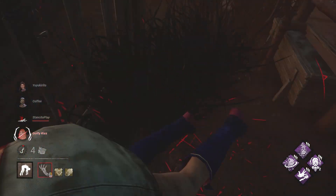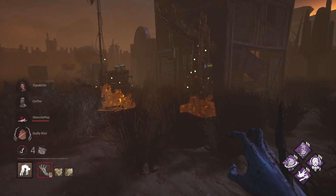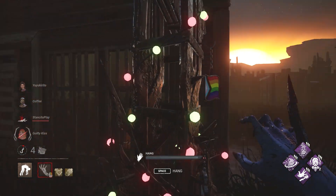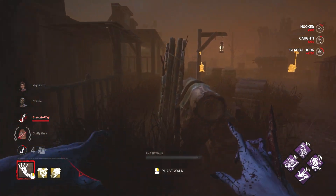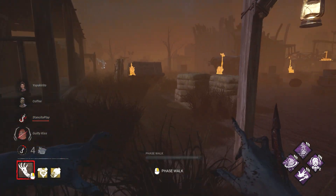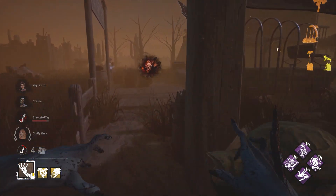Oh, this is fun — you can hit over these. If somebody is ever trying to just loop you around a pallet on this map, one of these structures — just go to the side that's closest to the building, stand there, and you can swing over it. Boom. Survivors never expect it.